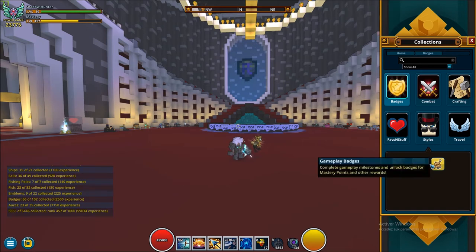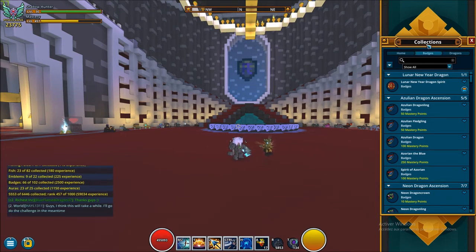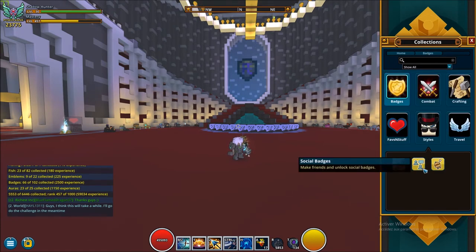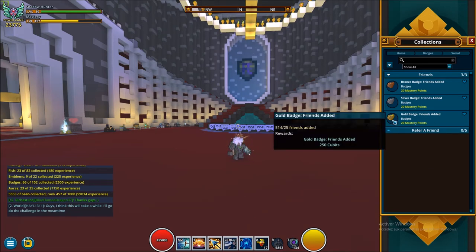There are three sections. Dragon Ascension is about dragons that you get with souls. The second section is social badges, which is about having friends in the game. You can add me if you haven't got 25 friends already.